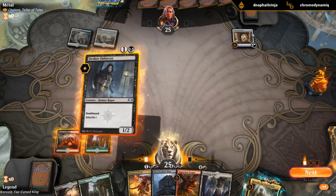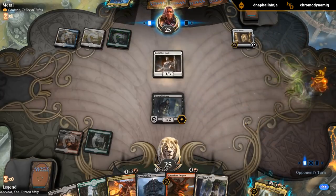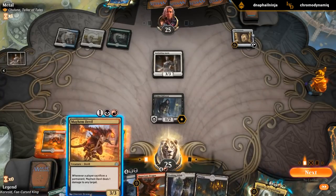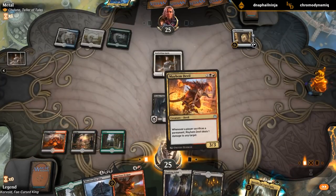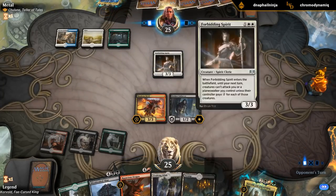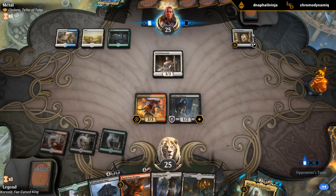Let's play Enforcer. That could also get pretty annoying with Chulane. I guess I'm fine. Just playing Devil and saying go. Can't really attack because of the Spirit - if I could have attacked I think I probably would have. Trading this for the 3/3 seems acceptable. Also can't forget about Evolving Wilds plus Mayhem Devil dealing 1 damage - that could definitely come up.